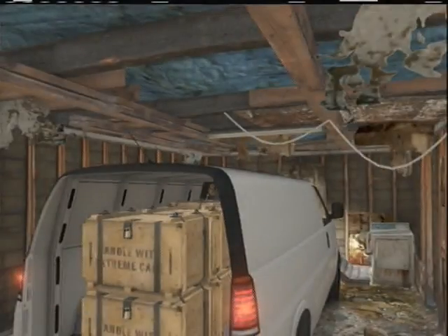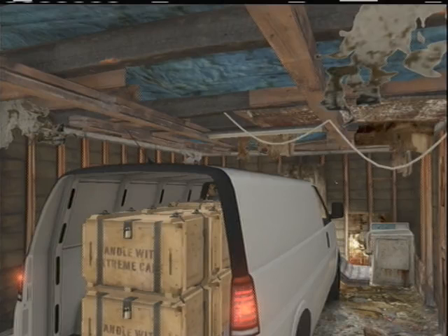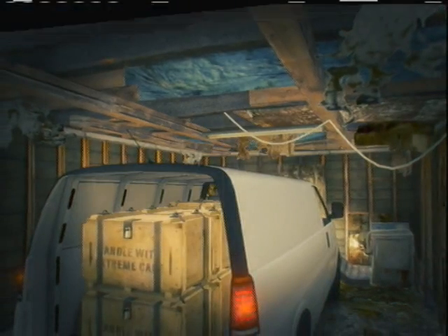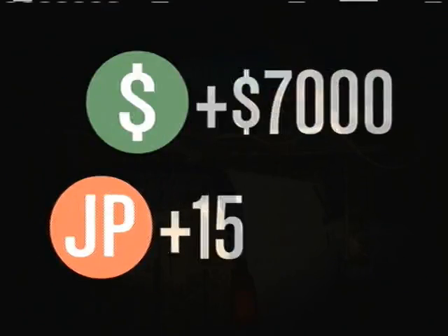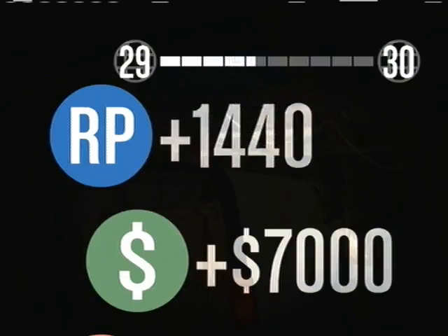Drive your van in here — it will make you get out. Right now it would show a cutscene, but sometimes this mission does not show the cutscene. All it is is Trevor opening up the container door and the guy comes out and says thanks. This is how much money you get for doing this. You get $7,000 every time.